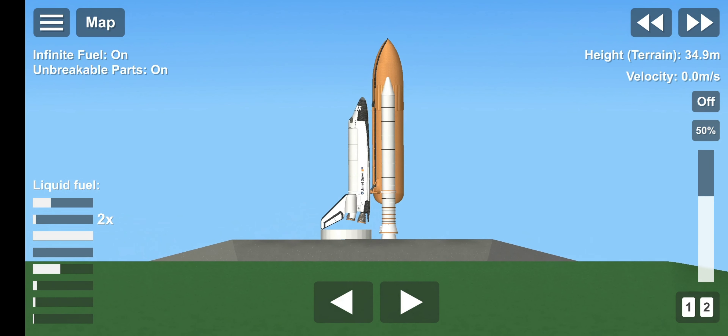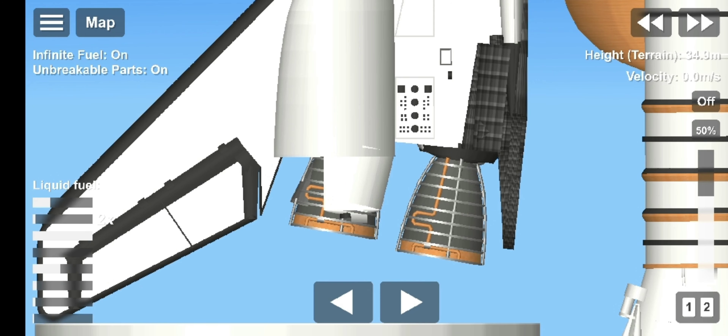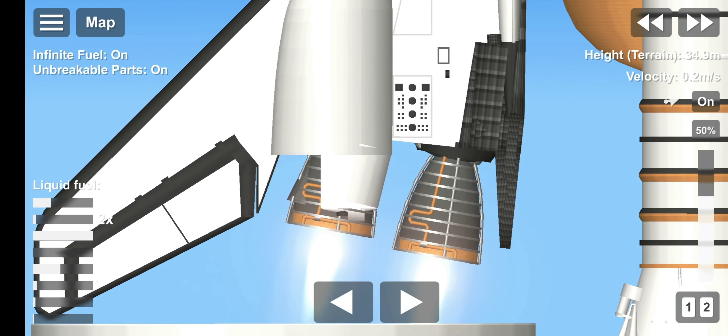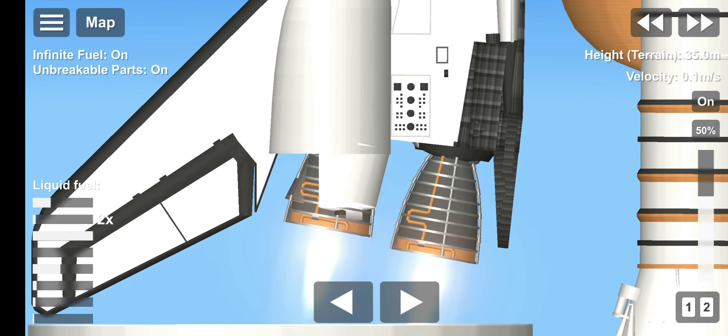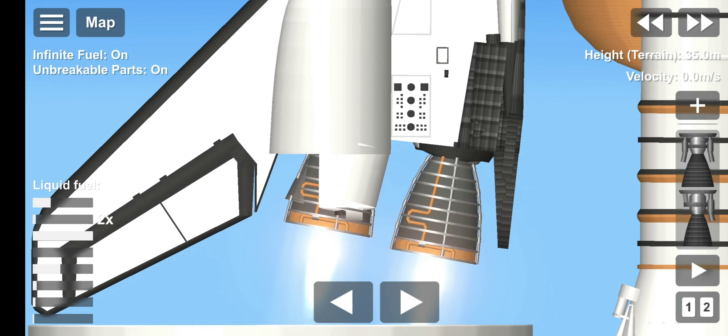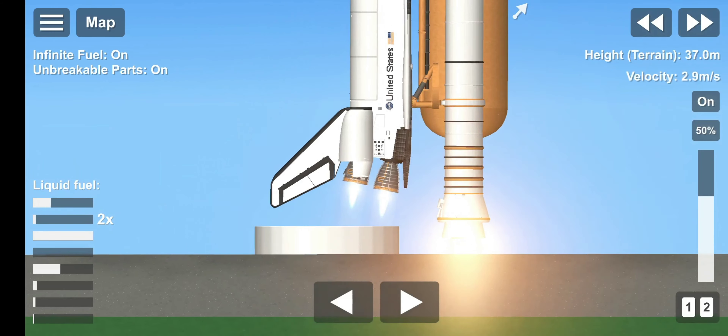T-15. T-11. 10. We have a go for main engine start. 6. We have main engine start. 3, 2, 1. We have SRB ignition and we have liftoff.